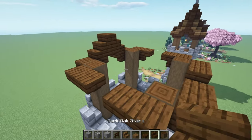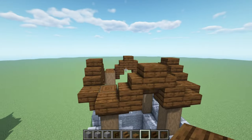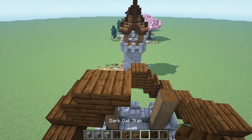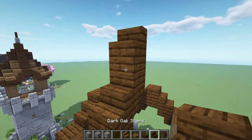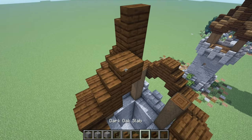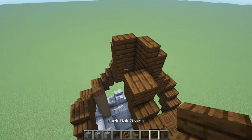Same thing again on each side — stair, stair, upside down, and then a slab. Now place a slab next to this one, another slab on top of it, then a stair on top upside down against it, then a full block right on top, then a stair on top of that full block. Do the same thing again on each side — slab, slab, stair on top, upside down against it, then slab, slab, and a stair on top. Same thing again — slab, slab, stair upside down, two slabs, and then another stair.